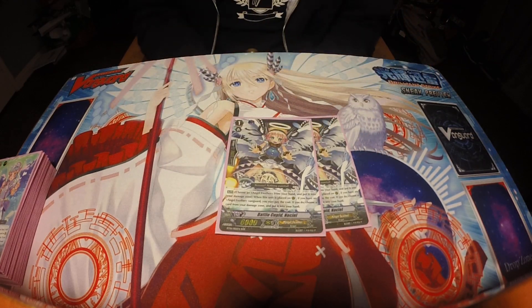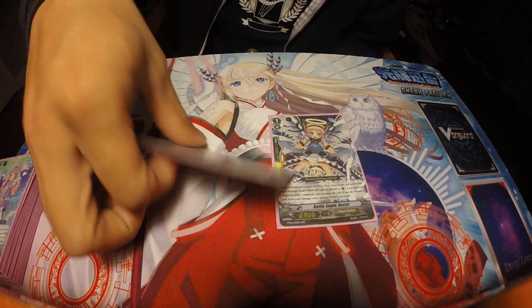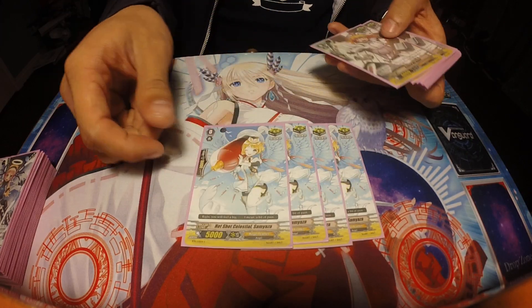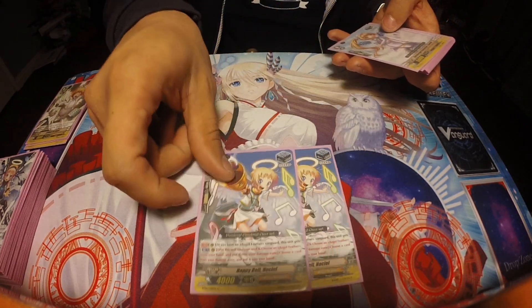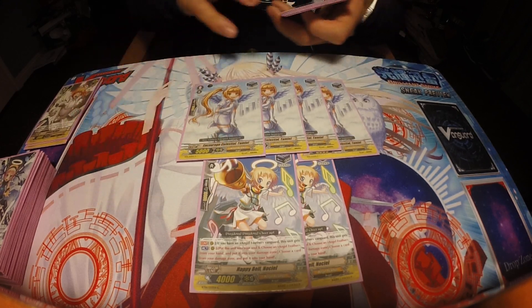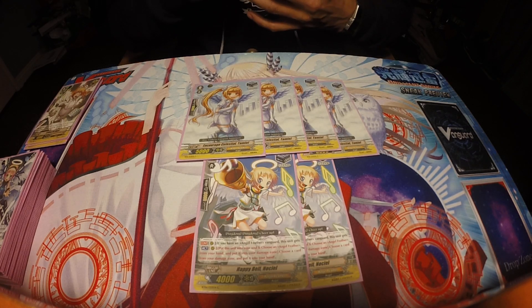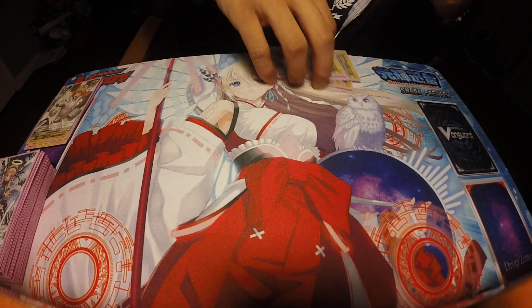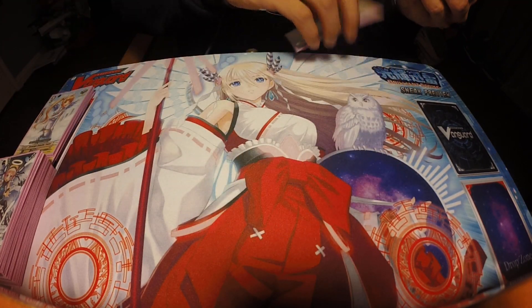We're running two copies of Battle Keep Celestial No Seal. No Seal is really good because she helps you get extra shield — if you're short 5k, once you guard with her you can swap out a grade 3 in your hand for an extra 10k guard. We're running six crits and six stands. We run Happy Bill No Seal because her skill is great — on rear guard, put this unit into your soul and choose an Angel Feather card from your hand to put into the damage zone, swapping for another card. And of course, four heals.